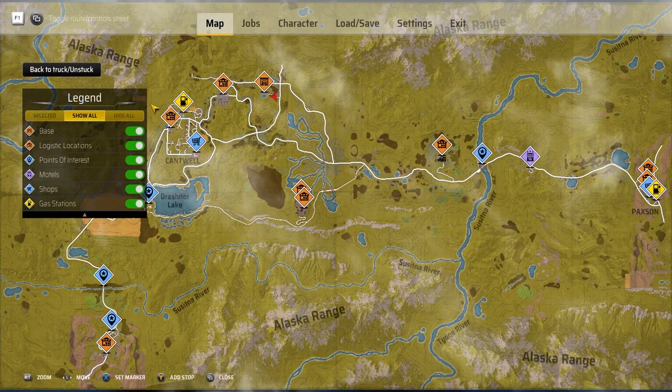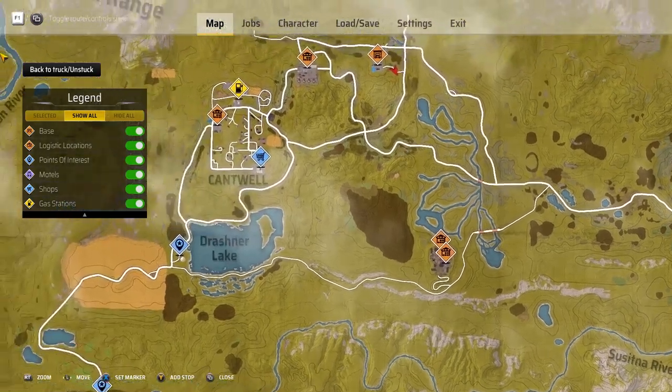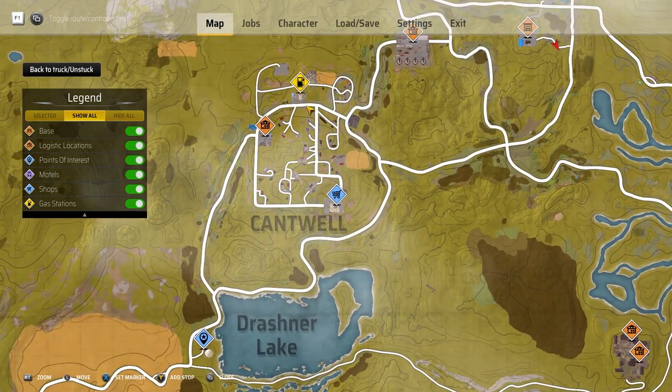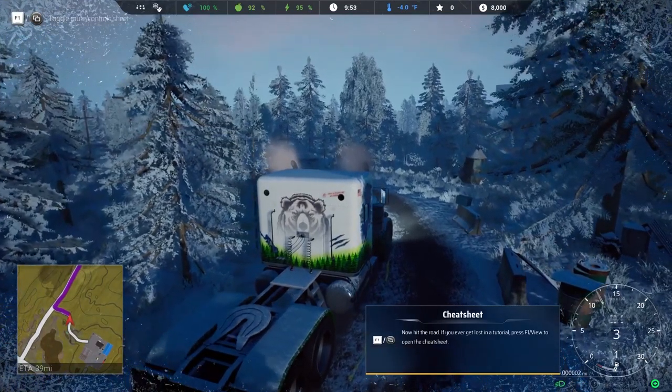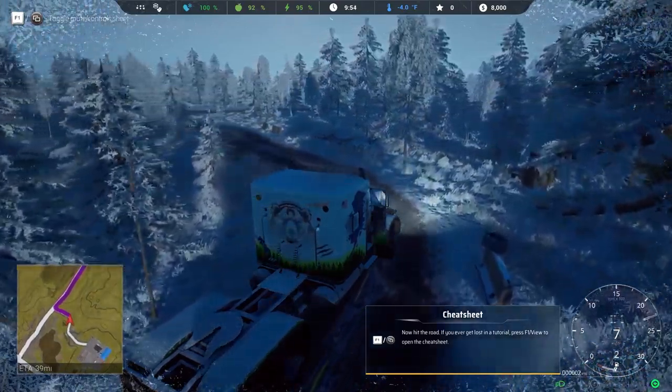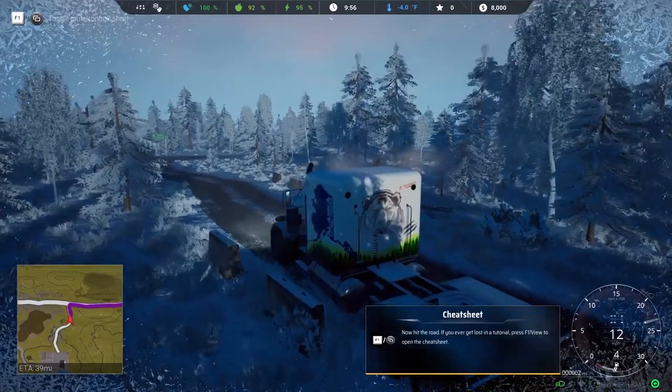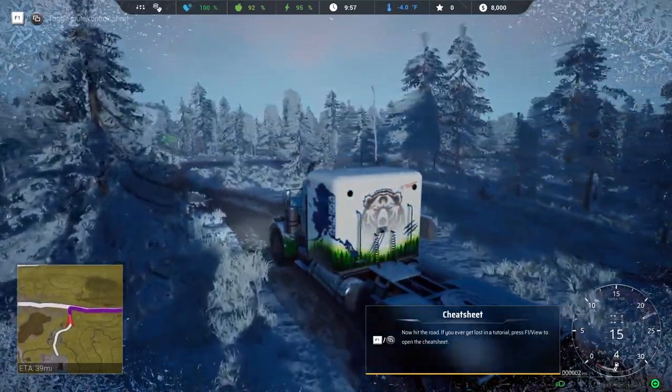Where are we going? Oh, we have to go here — going to a gas station apparently. How do you set the marker? Okay, here you go. So it definitely doesn't look as good as American Truck Sim. It's definitely 2018.